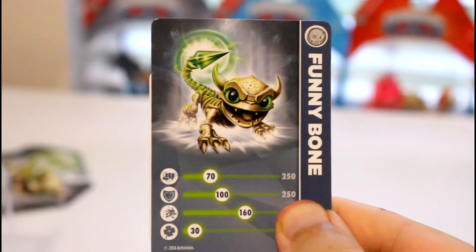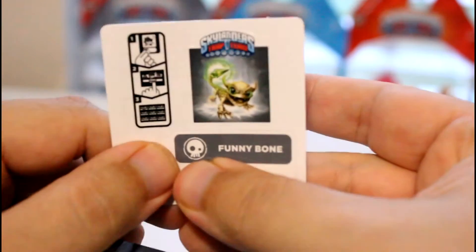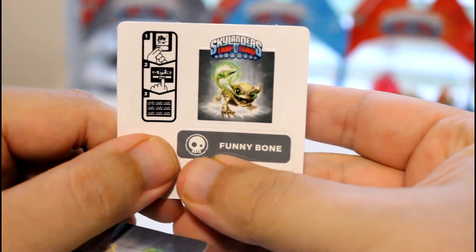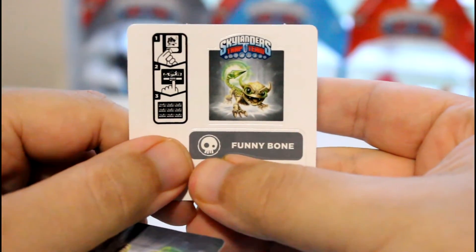And of course it has character illustration there, and on the front part it looks like that — just the logo. And then also it comes with the sticker, and the sticker looks just like the character illustration. And also it has the redeem code — I'm covering it up with my thumbs.